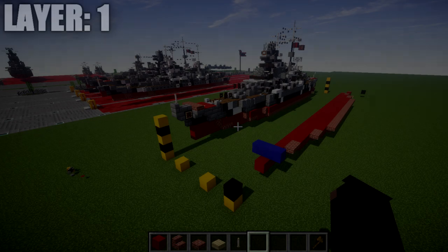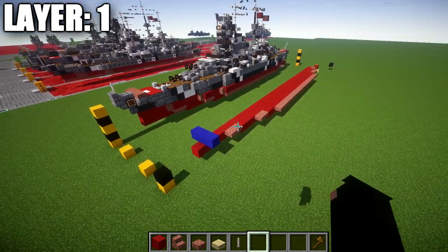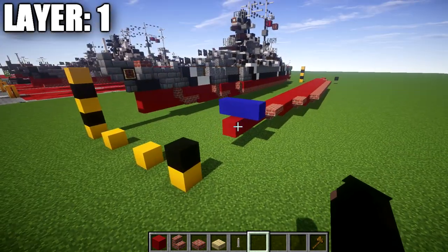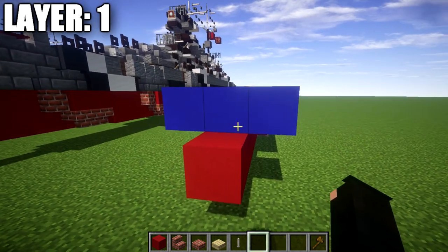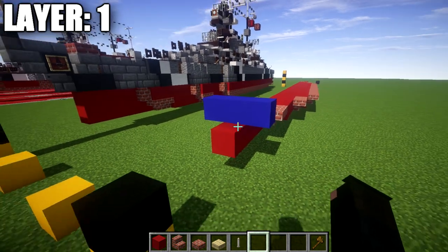Moving into our first layer. One quick thing I want to mention before we get started: we're going to be building the first four layers half on camera, half off. I'm going to show you guys about the centerline and the right side — the starboard side — of the ship, and then it will be up to you guys to mirror the left side over. These first few layers are pretty easy and just involve building the keel. Once we get to the superstructure and all the detailed intricate pieces, I'll be doing both sides together. If you want to build the ship in the water, layer one needs to be one full block underneath the water level.